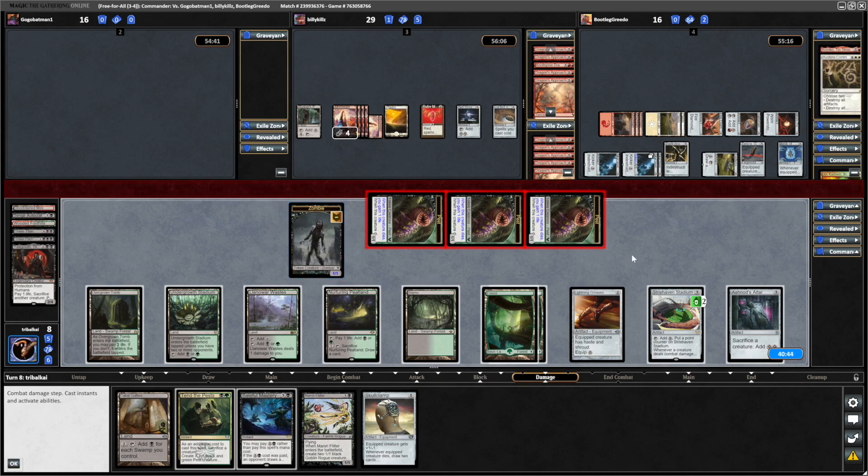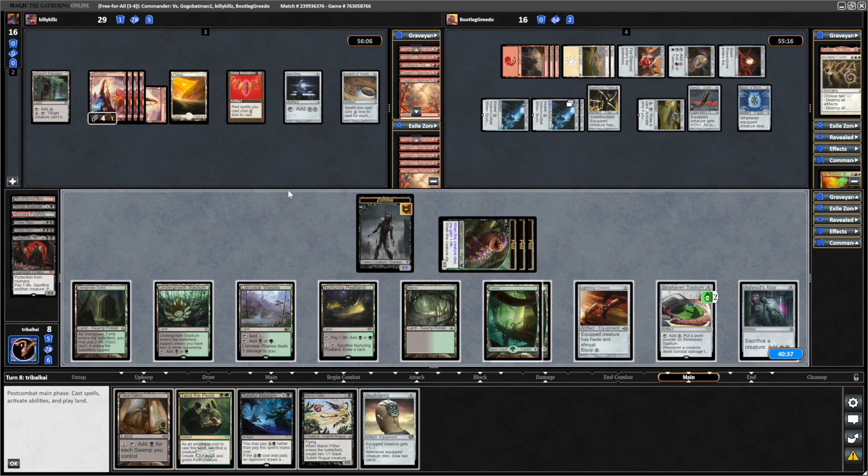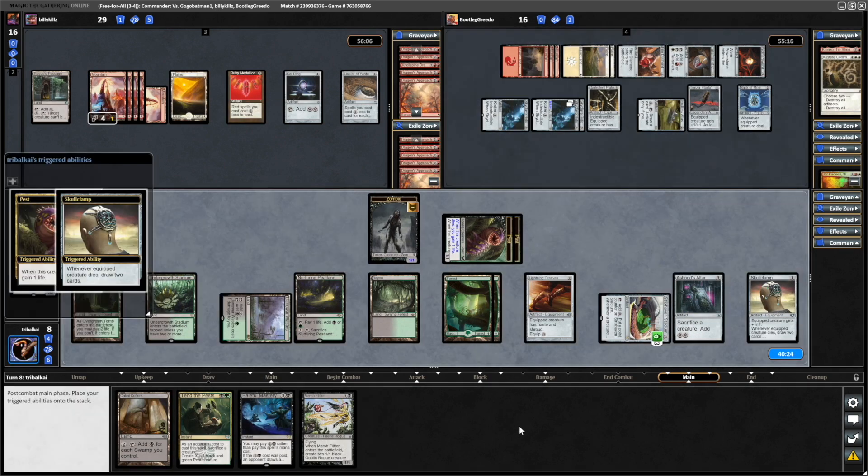So Billy Kills still has a chance to take us out here. If I'd known that I would have just swung one pest in at Billy Kills — I wanted to keep as many counters on that as possible, but didn't manage to take out the player I wanted to. Let's throw down a Skullclamp and equip it to a pest.